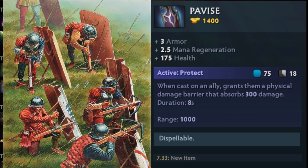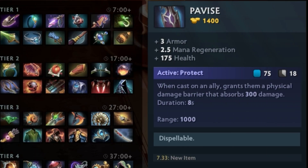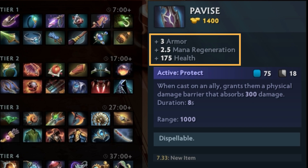So Pavise is by its very nature a support item. Looking at the passive bonuses, you get 3 armor, 2.5 mana regen, and 175 increase to your max HP pool when you pick up this item. These are all things that really benefit supports in general.